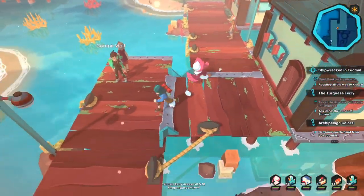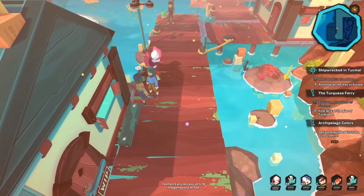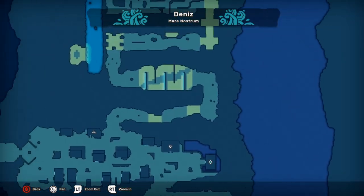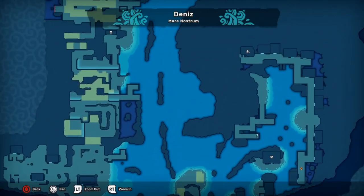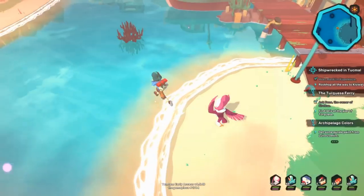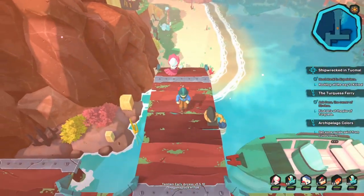I would absolutely recommend holding on to these. If you get a Temtem that you're breeding or a catch that has a 49 value in any of these stats, I would recommend saving it for that, or saving it for a Temtem that you want to perfect down the road that otherwise you might have had bad luck breeding with. So absolutely hold on to these — you don't know when you're going to want to use them. But if you have a Temtem with a 49 value that you just want to add one SV to to make it perfect, definitely go for it. That's what these are for.